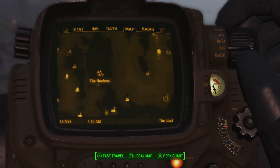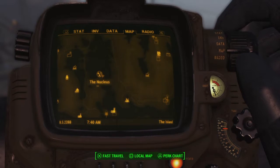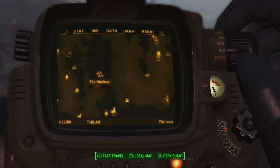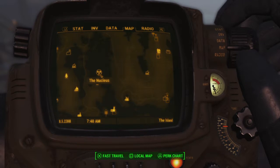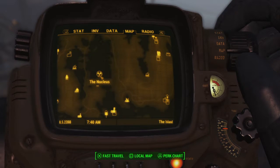The Nucleus is the hideout for the Children of Atom on Far Harbor. You will have to acquire Dima's memories through a program made by another synth named Faraday, which you can get before you arrive. I don't think you have to inform the Children of Atom about what you know in order to get into the secret area where the memories are — you just head on in and you should be set.